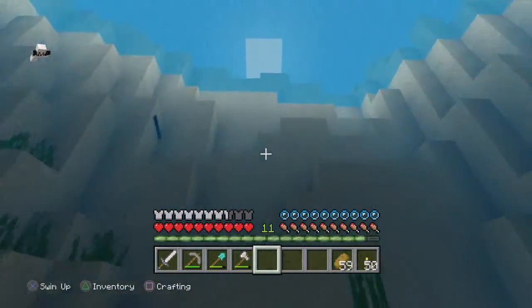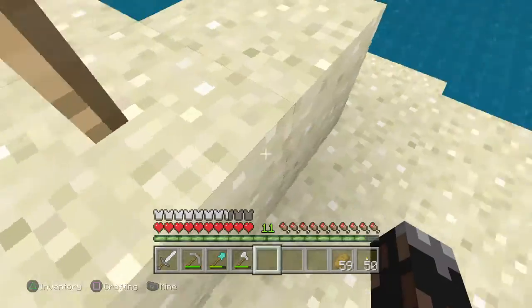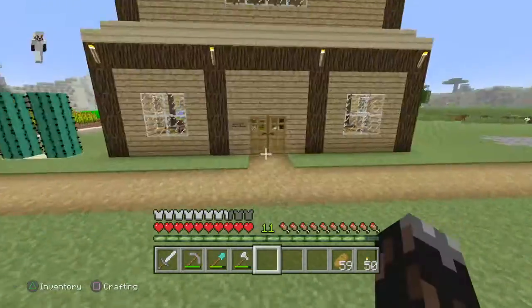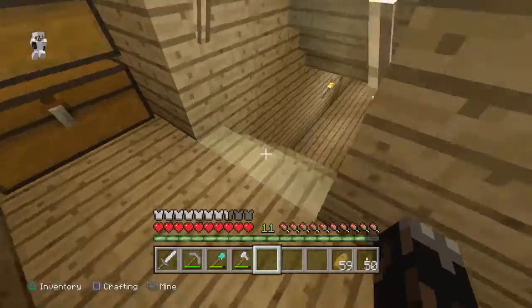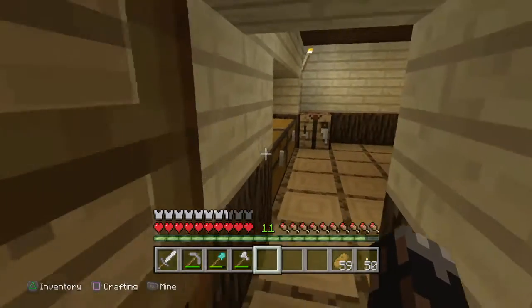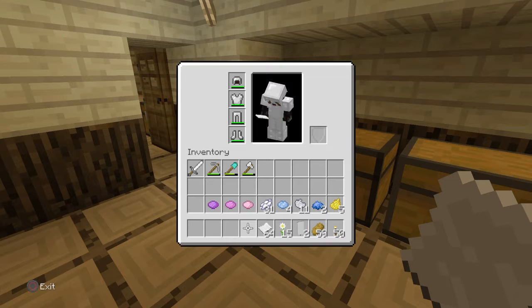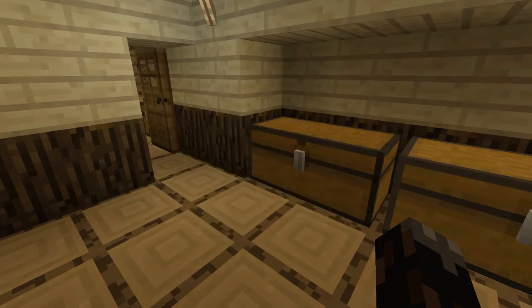Now we're gonna head back off to the house because we're actually going to be doing something in the house — we're going to be using a loom for the first time. So let's go through here, down these stairs and down here. You can see I've extended this corridor a good like 20 blocks. And here we got the loom room. Got chests with some stuff in which we're gonna be using. I have never used a loom before so this is a beginning for me.